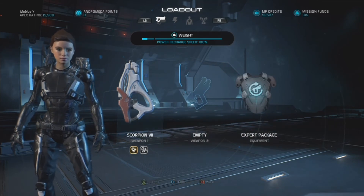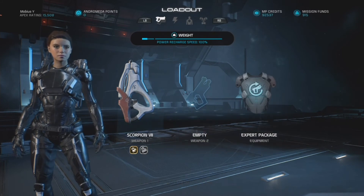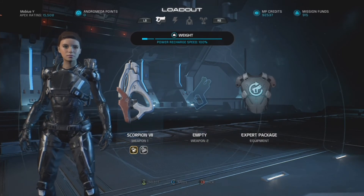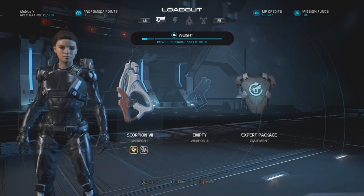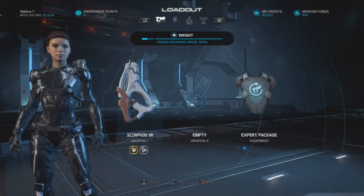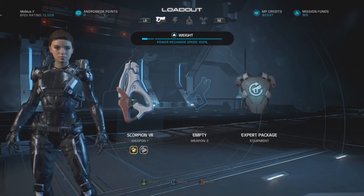For a weapon, I definitely recommend a pistol — something single shot. I actually like the Scorpion on this particular setup. It's kind of a nice fire-and-forget thing because now and then you can throw out a Singularity and catch two or three mooks or sub-bosses in it, throw out your Shockwave, set off one or two explosions, kill most of the things, and then shoot a Scorpion round or two in there to finish off anything that's left.